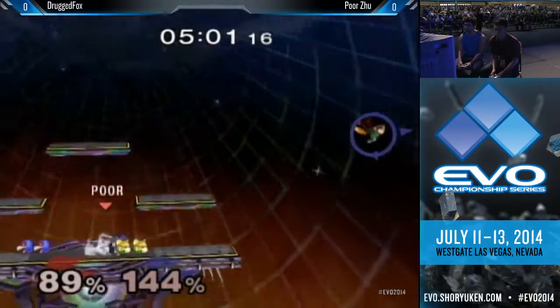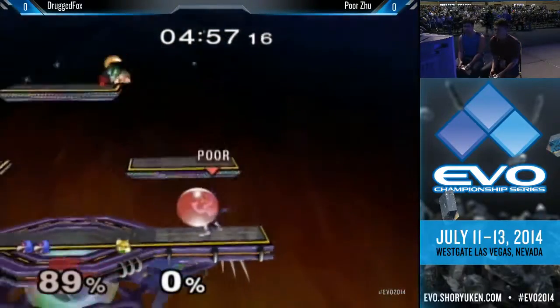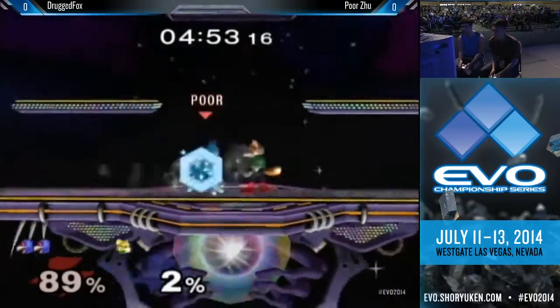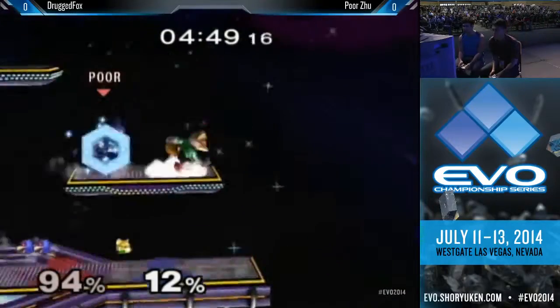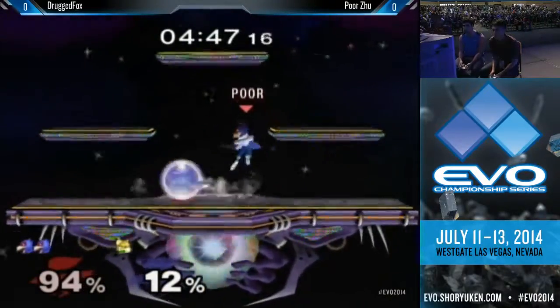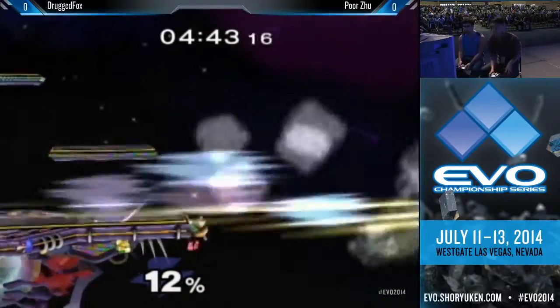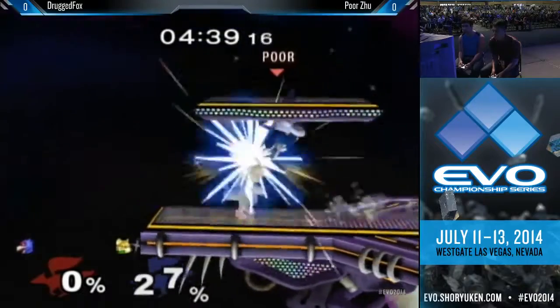Beautiful swarm after that laser. Drug Fox is cognizant of those dash attacks — we're seeing him throw out early up smashes trying to trade with them, so he's well aware of it. Great back air — a lot of range on that move — sending Zu off stage. Caught him off guard since he didn't get to DI it.